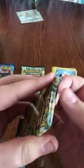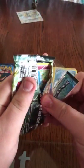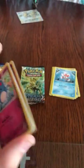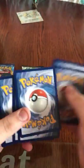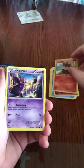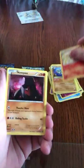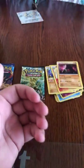Okay, next is a Steam Siege pack. We do get Breaks out of Steam Siege. So we got a Marowak, Sneasel, Litleo, Nidoran, Nidorino, Aerodactyl, Monferno, Nosepass, Bergmite, and a Galvantula.